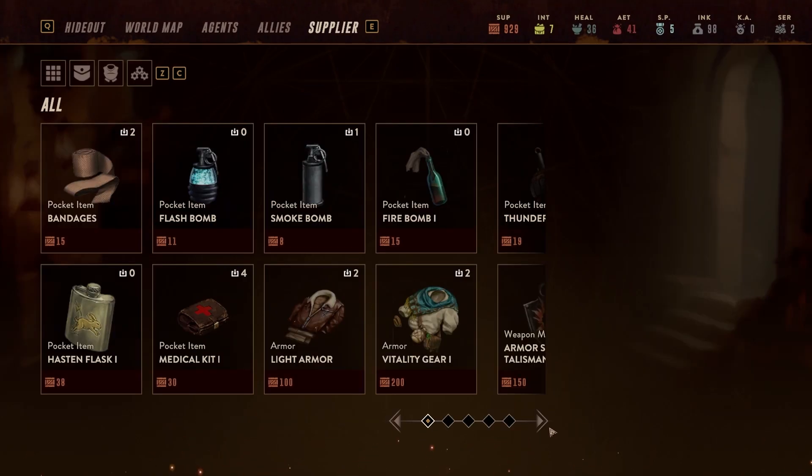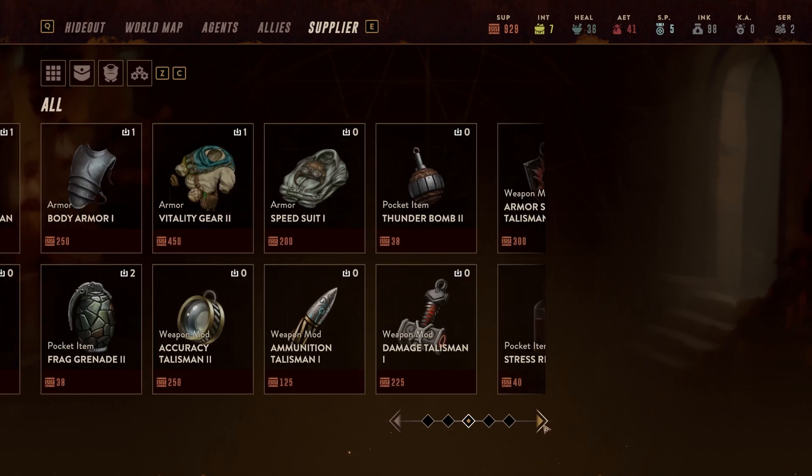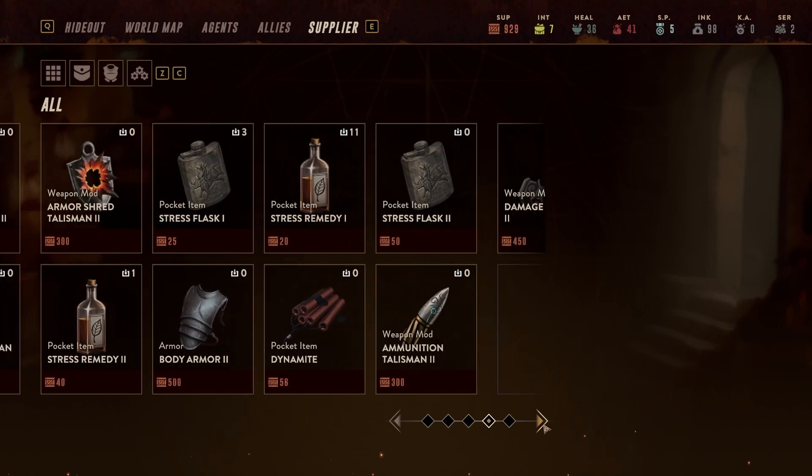Lastly, the suppliers. In the supplier section of the hideout, you can acquire rare and dubiously legal items and weapons such as grenades and even flash bombs. Your getaway pilot, for example Captain Nikki, is good for more than just flying the plane — you can start with getting basic supplies here, as well as other equipment such as armor, weapon mods, and more. Don't spend it all in one place.